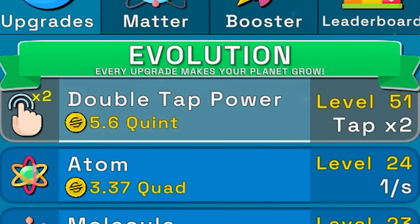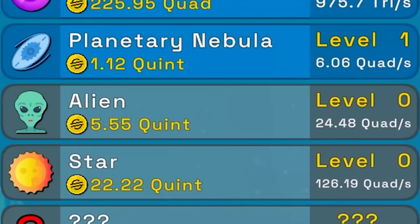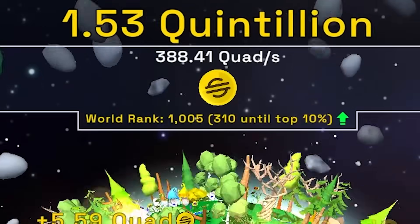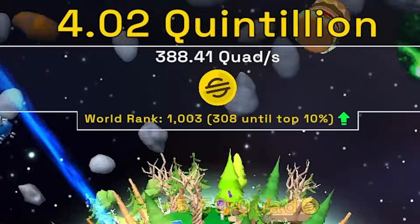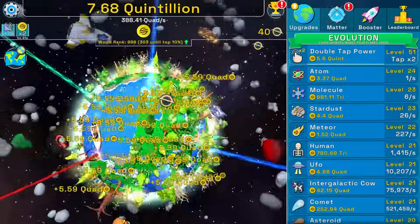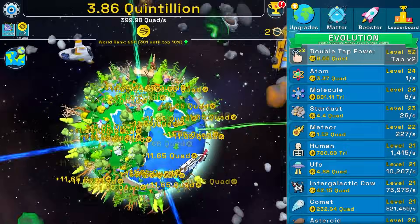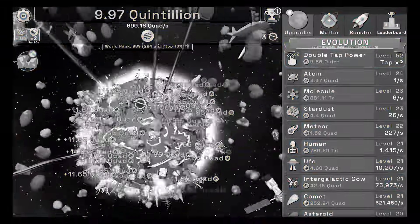Almost in the top 1,000 — buying double tap power twice, making 150 quadrillion every single second, world rank 1,016. Double tap power again is helping me move up quickly — 1,010, ten more spots. Getting the alien for 5.5 quintillion. We're at 1,007, 1,005 — come on. Buying one more double tap power. 1,003, 1,001 — we did it, we're in top 1,000!